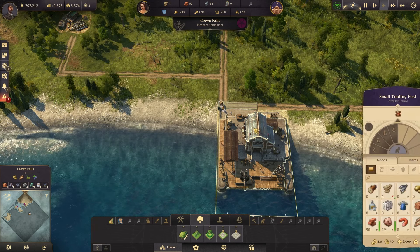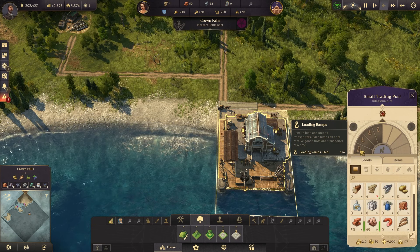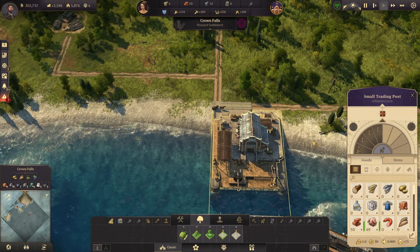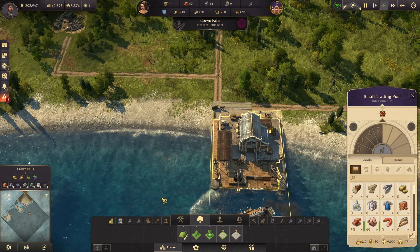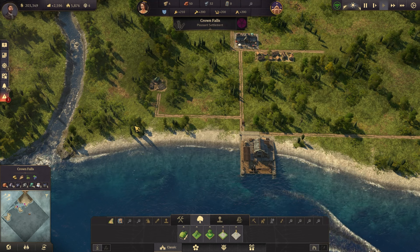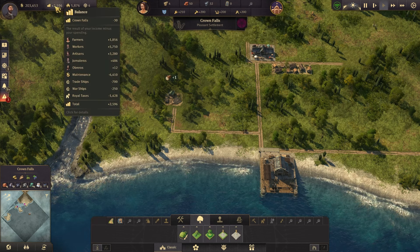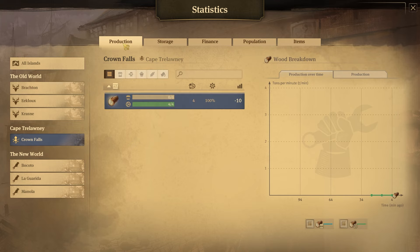If you have a warehouse that is being overwhelmed, you will need to upgrade the warehouse to add more loading ramps, or just build a new warehouse. Now let's introduce the production screen — this is going to be your most important screen. If I come up to balance and click on production, you'll see that in Crown Falls we have our lumberjack producing four wood per minute. On this statistics screen, everything is done per minute — so one wood every 15 seconds is four wood per minute.